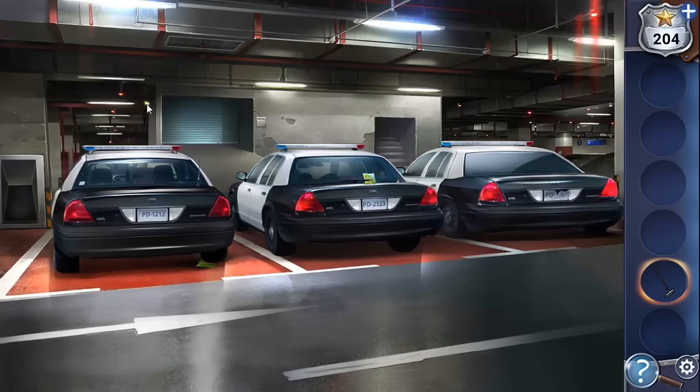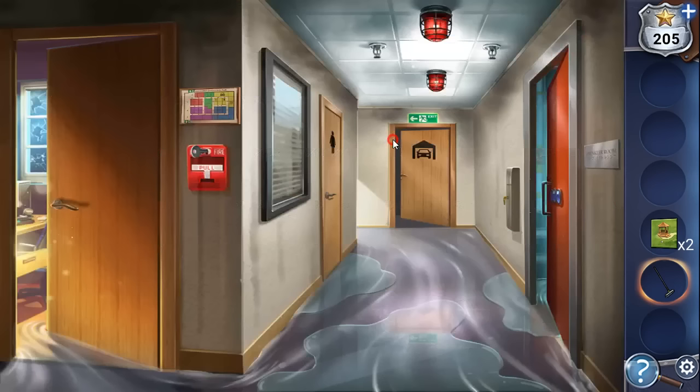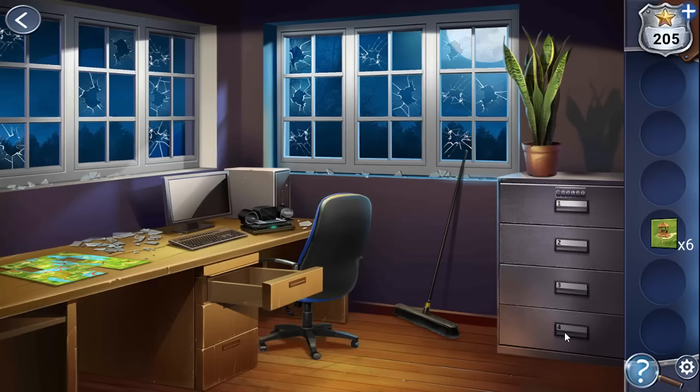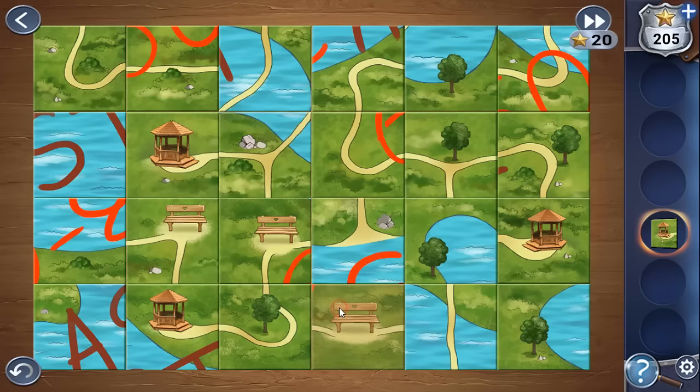We can collect map pieces — one and two, then going up for the third piece. With the broom we can remove debris from here, and one more piece is on the floor. Let's put all these pieces on the map to assemble it. The red lines are the hints. Let's make it.